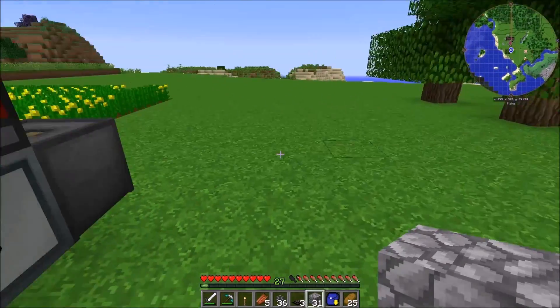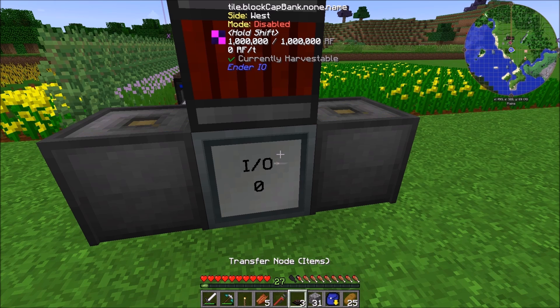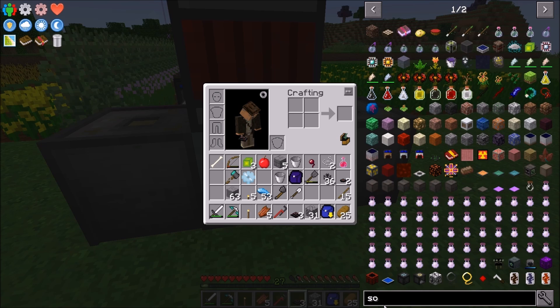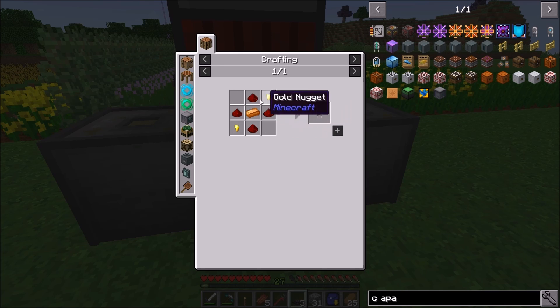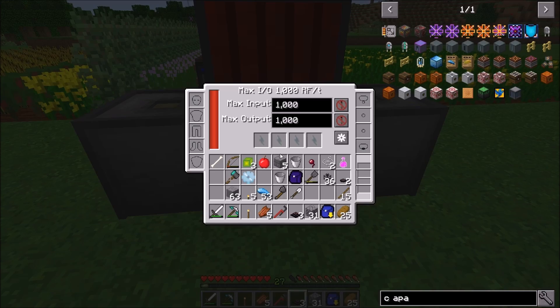Then I built a basic capacitor bank from EnderIO, which is pretty simple to build. Basically some diodes were just bronze, gold, redstone blocks, and some iron. And that's fully stored up.